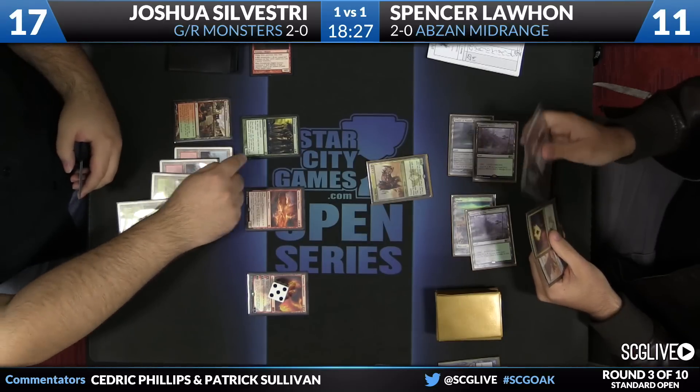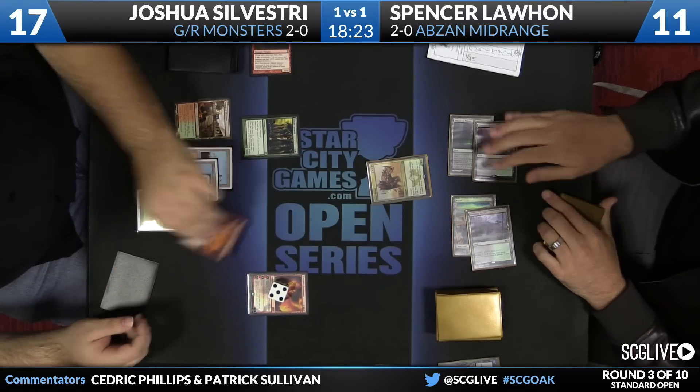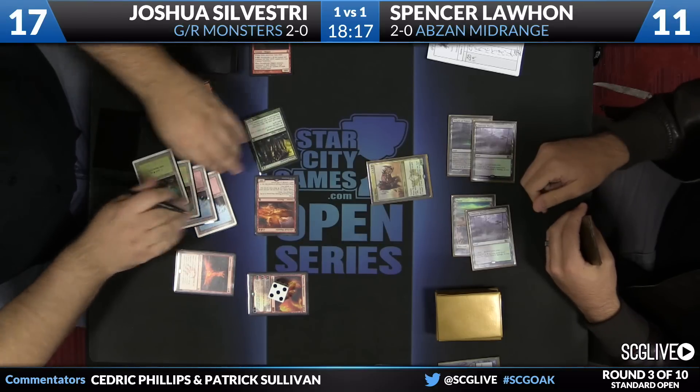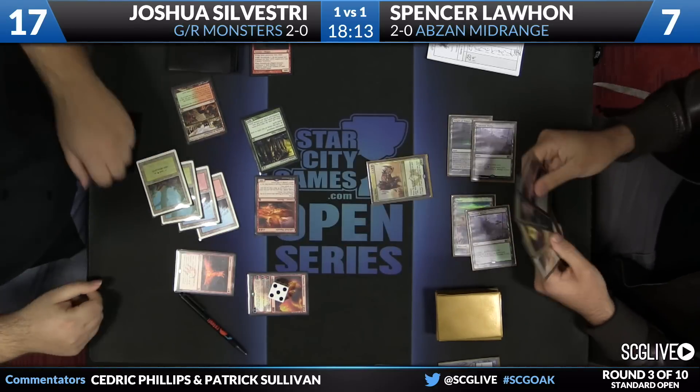Arbor Colossus looks to be the draw. Always a terrible feeling when the opponent's counting mana — probably means that someone has a Crater's Claws, I would guess. I think I see a Fireball. Carry the two, carry the one. I think this is seven on the dot. Absolutely. Joshua Sylvester gonna win this match over Spencer Lahan, two games to one.